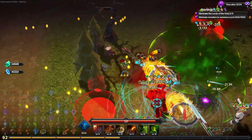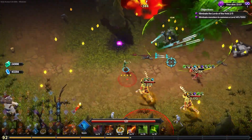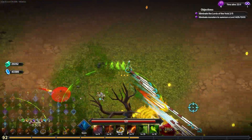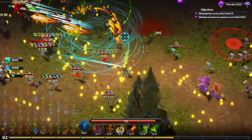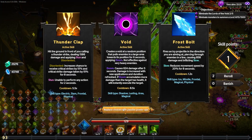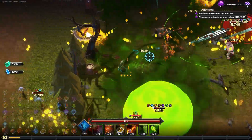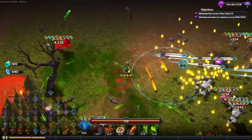Got hit by a bomb — that bomb did 10 damage. We need to be careful. Still melting elites like they're nothing. None of these — I'm going to take the unbreakable to reduce all damage taken by two, because I think that's going to be pretty useful for survivability. That's one of the best ones — a flat damage decrease.